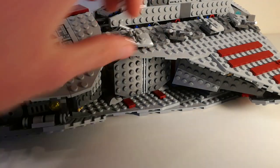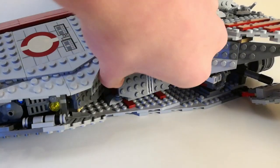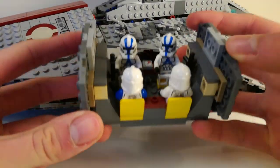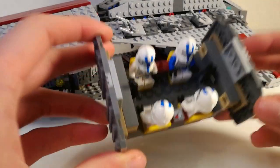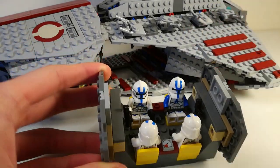Up next, I removed the bombing bay that was here and replaced it with a trooper bay. Now if you've watched my first video you already know all about this, but in case you haven't, I'll show you now. It has four seats for four clone troopers to sit down, and there are also four spots to hold blasters as well.